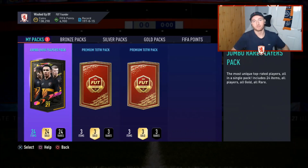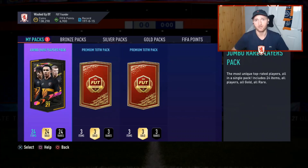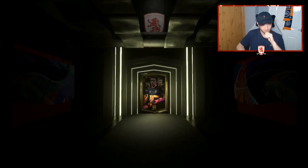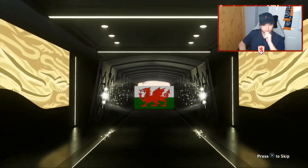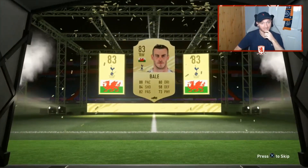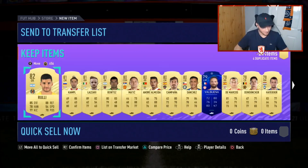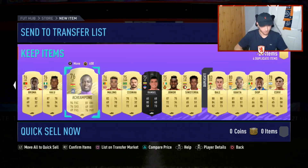Final pack of the video — as usual it's been pretty disappointing. The one big boy we had was the inform Toro tradable, which is going to make me a few hundred k. Can we go out with a bit of style? We don't usually. No — Bale again! Another 40k in the kitty. We get another Bale and only one player rated 83 or above — that was close to not even being a board out of a 100k pack.